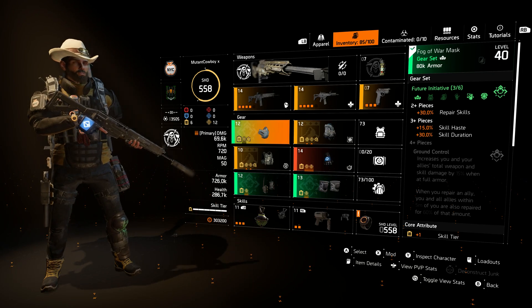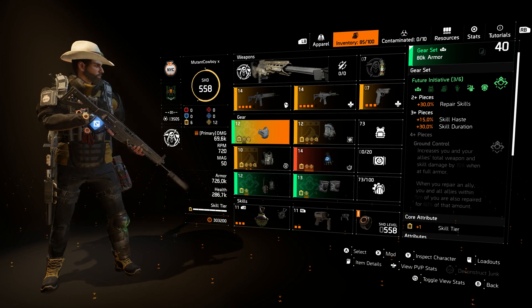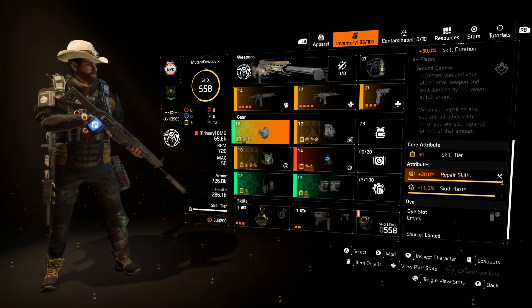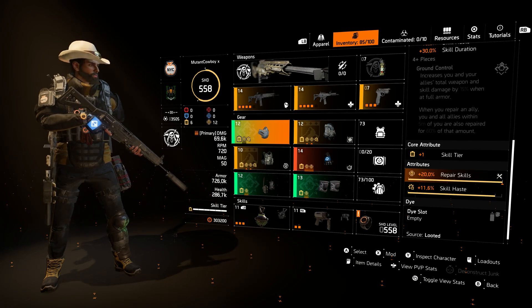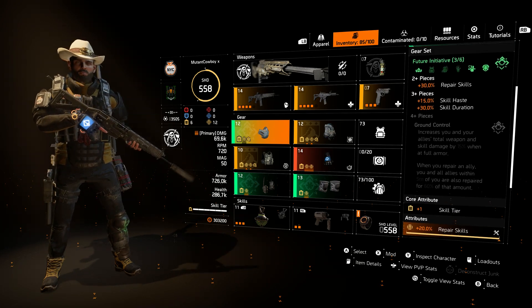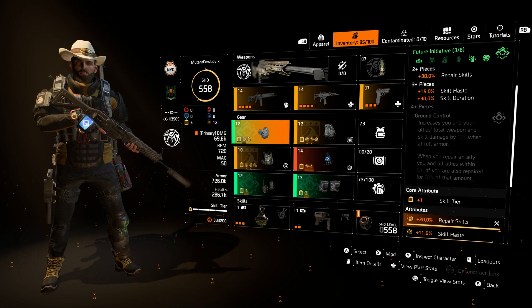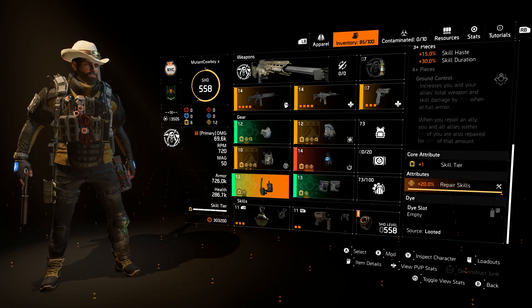Now, Future Initiative — the three-piece is not the best option. But if you have very poorly rolled Marikami and Hanayu, then having perfectly rolled Future Initiative is actually better. Because if you are losing a bunch of stats on your Marikami and Hanayu, you basically take away the bonuses you would get from having those pieces on. So if you are lacking in perfectly rolled stuff, don't worry about it — go with the Future Initiative and you will end up getting better results. As you can see, my three Future Initiative pieces are rolled with skill repair, and I do use a skill haste mod on my mask. Skill haste is pretty important in this build.